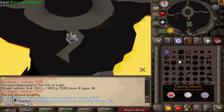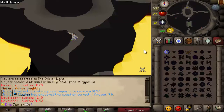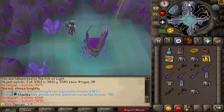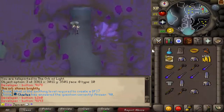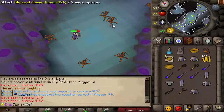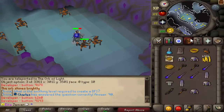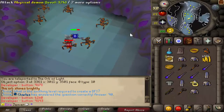Basically, whenever you're killing one of the said monsters, you'll have a 1 in 200, 250, or 300 chance — all of them are different. If you're wondering what the best one is, it's Dark Beasts, but there's only a couple of spawns. And it has Abyssal Demons here, which is not much different, and there are a ton of available spawns.